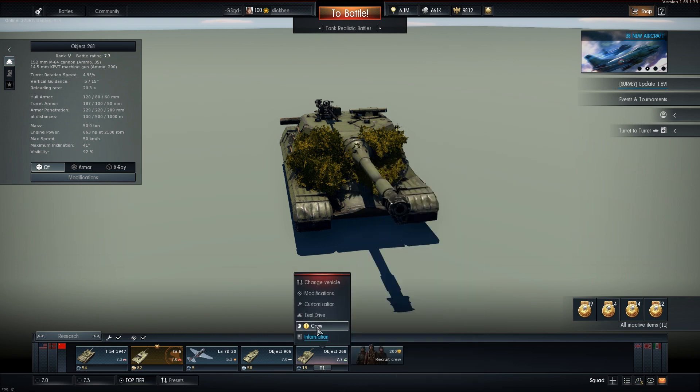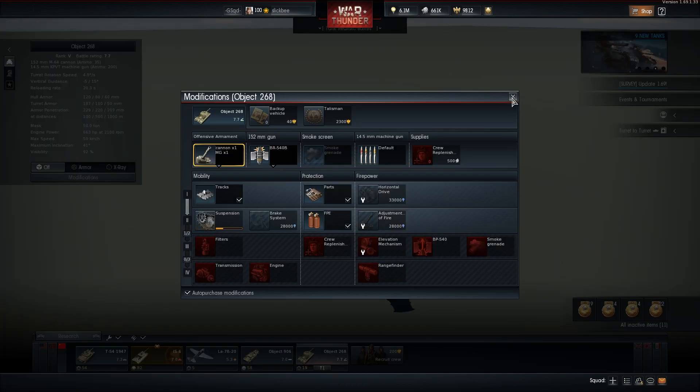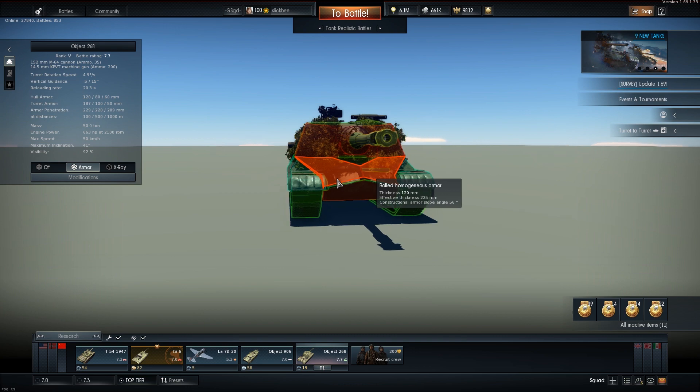My crew is pretty stock, as you can see, and my tank is pretty stock as well. But regardless, let's show you guys the armor on this thing.